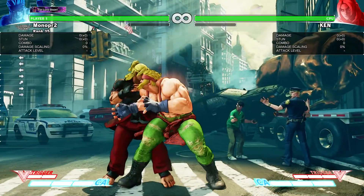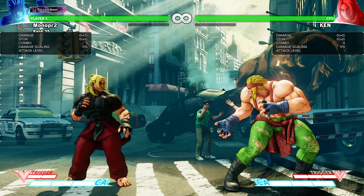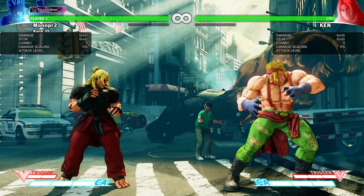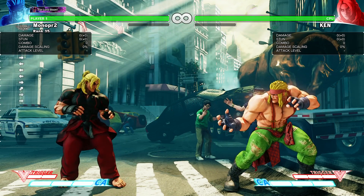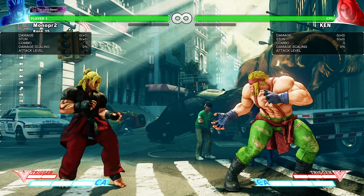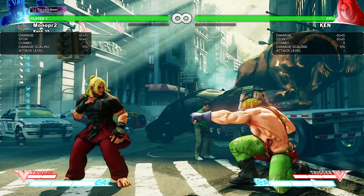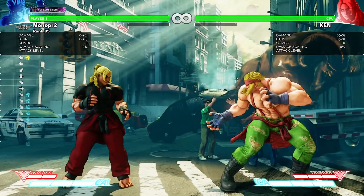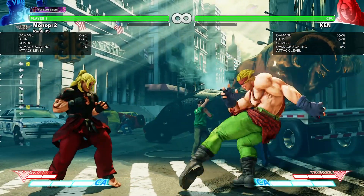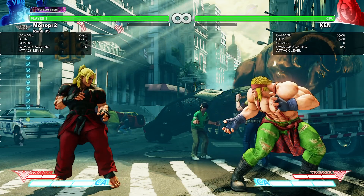With Alex, you can combo right after his Low Flash Chop if it's a Counter-Hit, or his Medium Flash Chop — even the Heavy. Because Low Flash Chop is plus 2 on hit, but if it's on Counter-Hit it's plus 4, which means you can combo your Standing Light Punch or your Crouching Light Punch. And if you land a Counter-Hit Medium Flash Chop, you can combo into Standing Light Kick into EX Flash Chop.